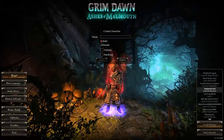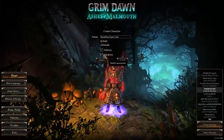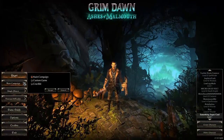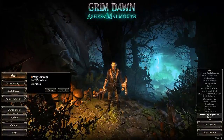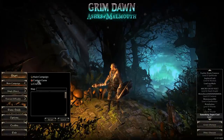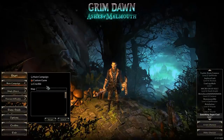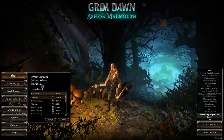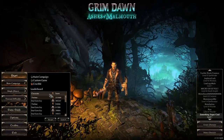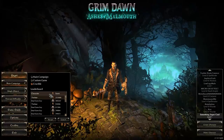Once you've created your character and named it something cool, you'll see options when starting. The first is the main campaign — obviously the main story. Custom game is for mods. And then there's Crucible mode, which a lot of guides are balanced around for going up in score and getting as much loot as possible.